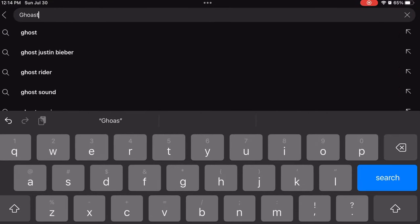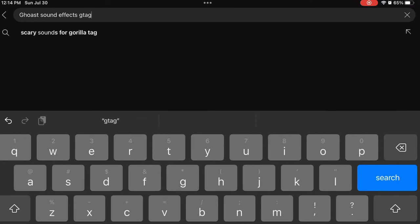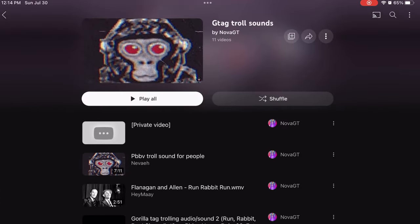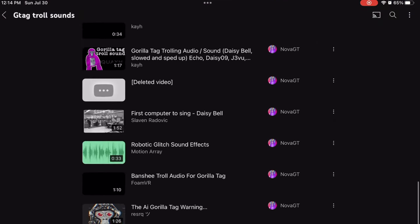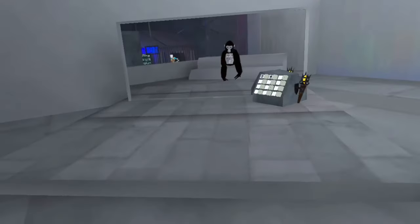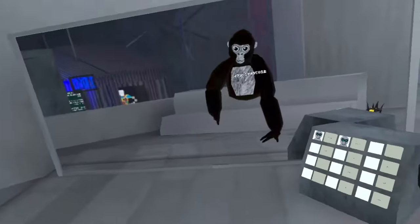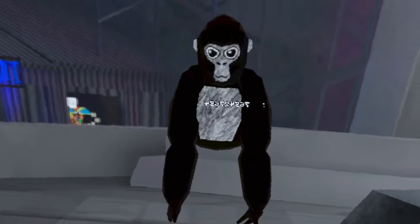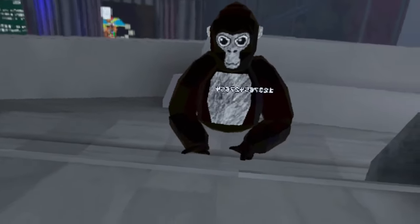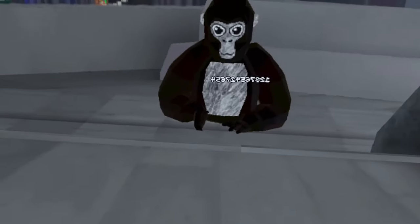Now you can go into YouTube and search for 'Gorilla Tag ghost sound effects' and you'll get a playlist that you can play over and over again if you figure out how to strap it to your headset. That's pretty much all I can show you — subscribe!